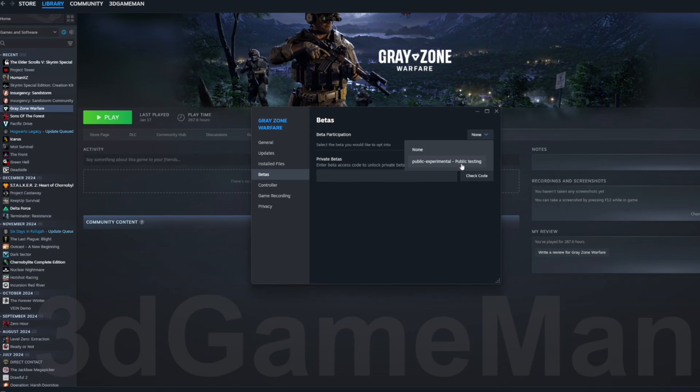Some games will not have any beta versions and it will not show beta on the left side there. Select which one you want. In this case, there's just one and it will reflect on the game page for that particular game. In my case, I'm going to disable that.